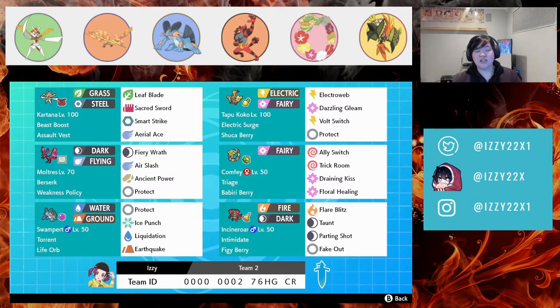We added Ancient Power to Moltres for rock coverage, and we have Cortana — I just wanted to make Cortana work. Our MVP of these battles is going to be Swampert, which is unexpected. I wanted to try Swampert instead of Gastrodon. I do believe Gastrodon brings a lot, but I thought I didn't really need it. We're bringing Swampert for ice, water, and Earthquake coverage.